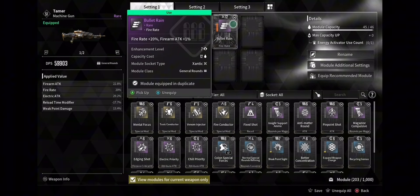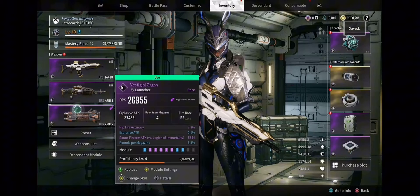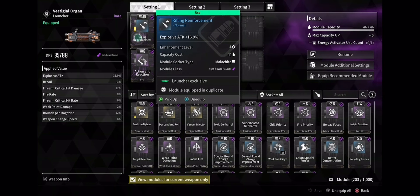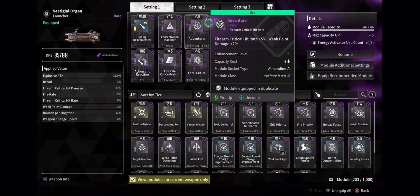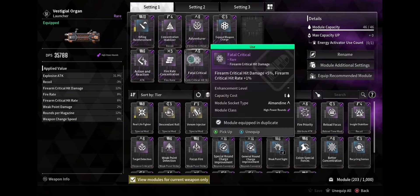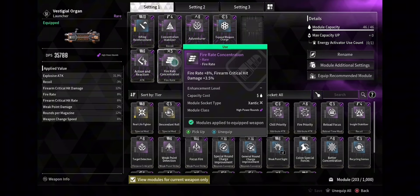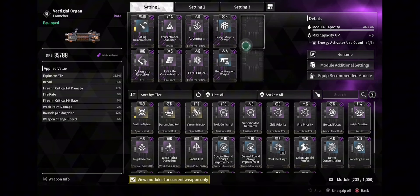Something with weak point detection as well as electric priority on this one as well — you just basically want to do as much damage as quickly as possible. For my third I'm running the Vestical Organ. On that one I also have rifle reinforcement, exposure damage, and attack power up. I'm also running Adventurer and expanding weapon charge to increase my magazine, plus a couple of other mods to help my critical hit. Basically screenshot everything here — this is what you want to run for your third weapon.